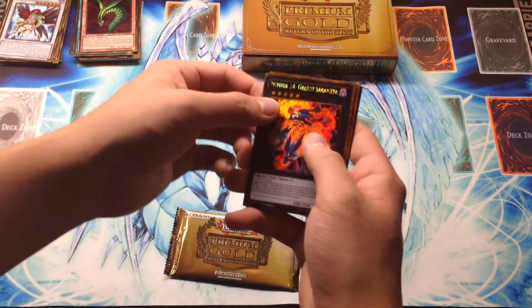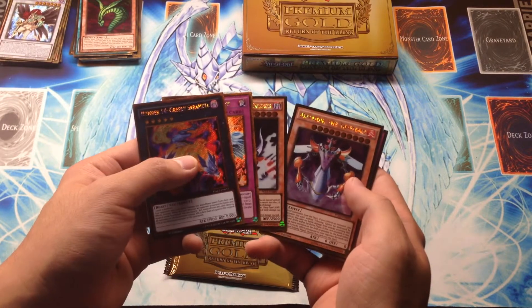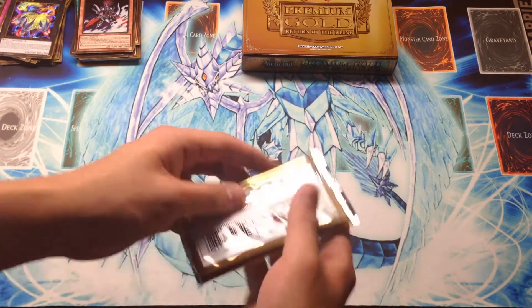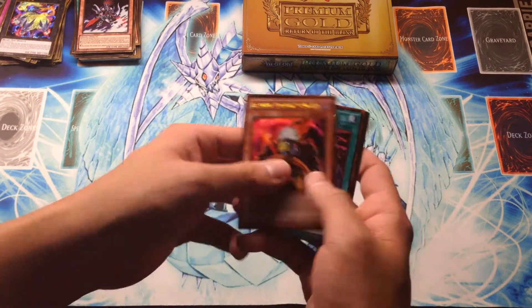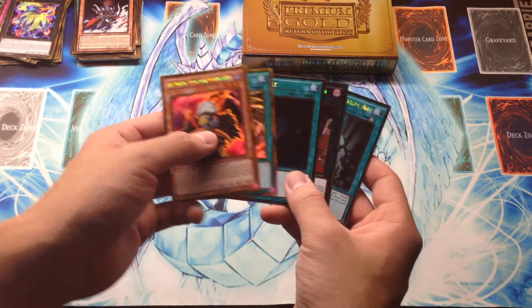We're starting off with a Number 14 Greedy Saramea, Stardust Re-Spark, Gores, Metaion, and another Exchange of the Spirit. At least Gores is at 3 now, so that's a pretty cool reprint. Looks like we have Panicky the Waxing Moon, Parallel Twister, Dark Hole, Downward Magician, and an Advanced Ritual Art.